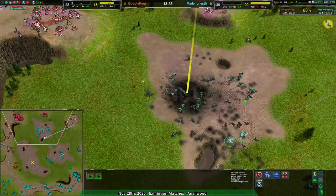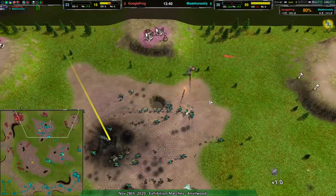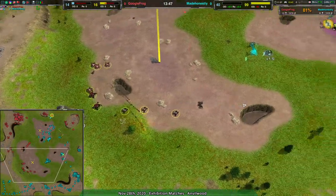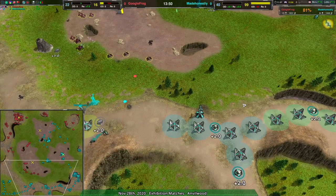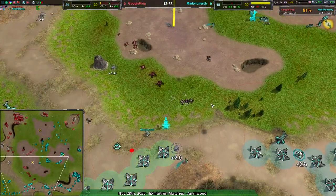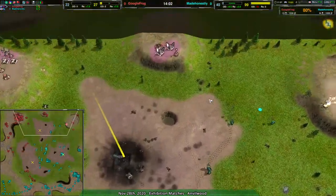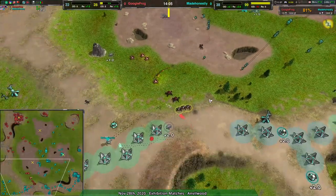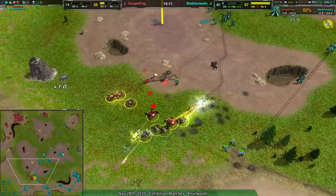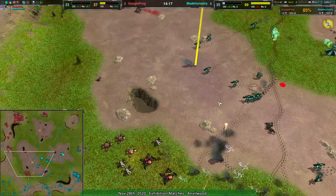Phantoms now have a slightly higher fire point meaning they can take care of the geo plants. I think Google Frog is going for one last hurrah on the south side of the map — a small squad seeing what they can take out. That is forcing Made Honestly to retreat briefly, but I don't see it buying a huge amount of time for Google Frog to turn this around. Their economy is considerably weaker, military still a two-fold difference — this is not going well for Google Frog.